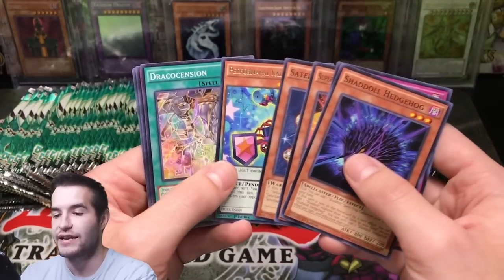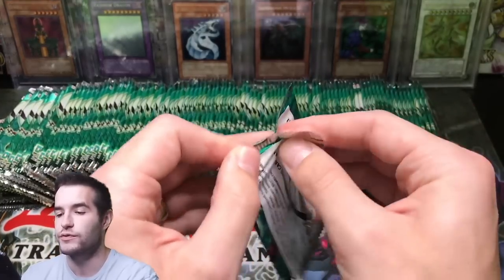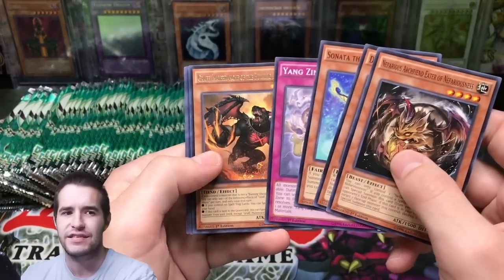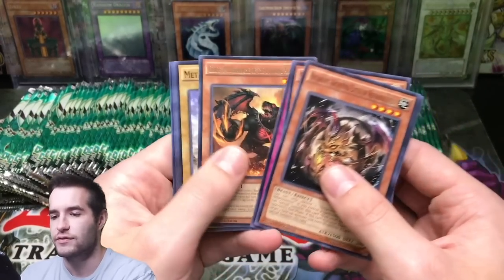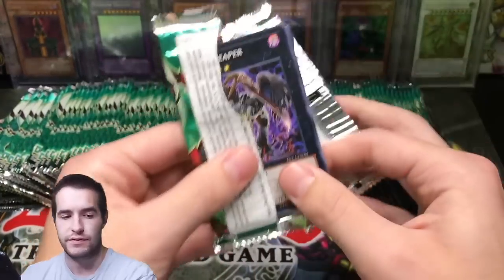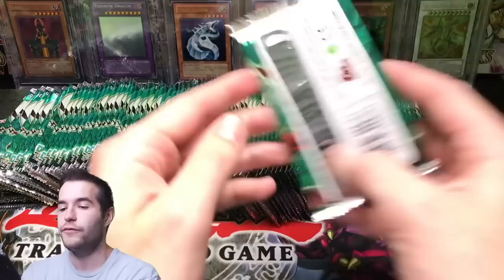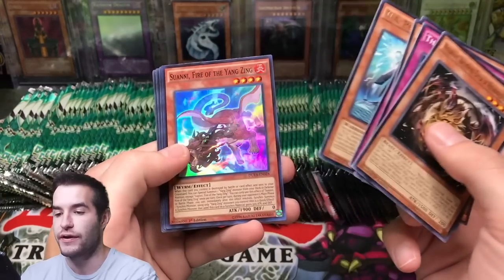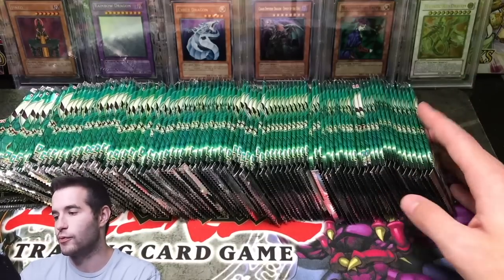Pendulum Kaleidoscorp — there are some good rares in this set. One was a Burning Abyss card I can't remember, and Skarm is the good rare that got a reprint. There's also one other good rare and a decent super rare. So far we've pulled one super rare, nothing too crazy. We really want Shadal Construct — that's an $80 ultimate rare. Suani Fire of the Yang Zing — super rare! Hippo Carnival. Not going to sleeve super rares right now since we're opening 100 packs.